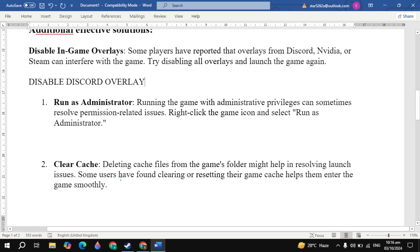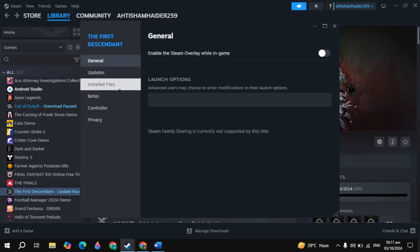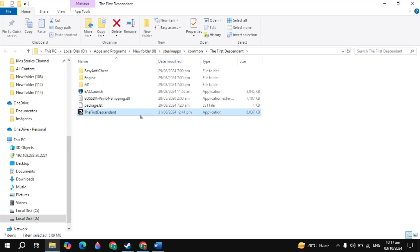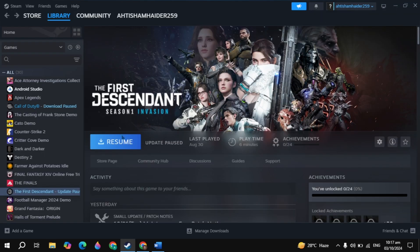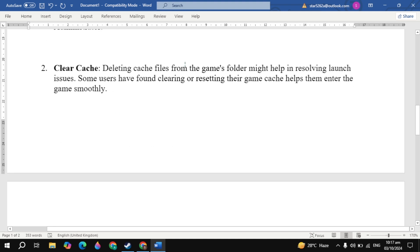The next solution is to run the game as administrator. Go to your game properties in Steam, click on Local Files, then Browse. Locate the Throne and Liberty game launcher, right-click it, and go to Properties. Go to the Compatibility tab, check 'Run this program as an administrator', and uncheck 'Compatibility mode' and 'Disable fullscreen optimization'. Click Apply, then OK, launch the game, and check.